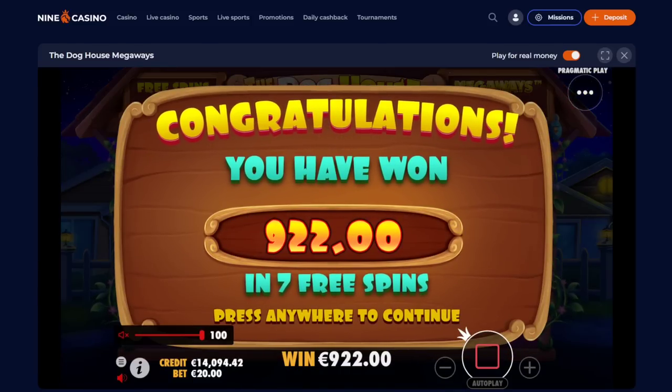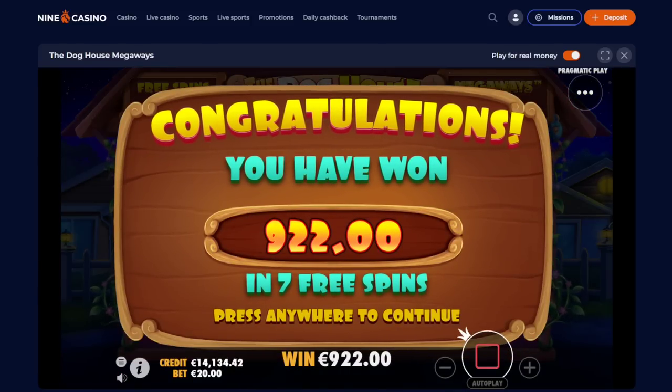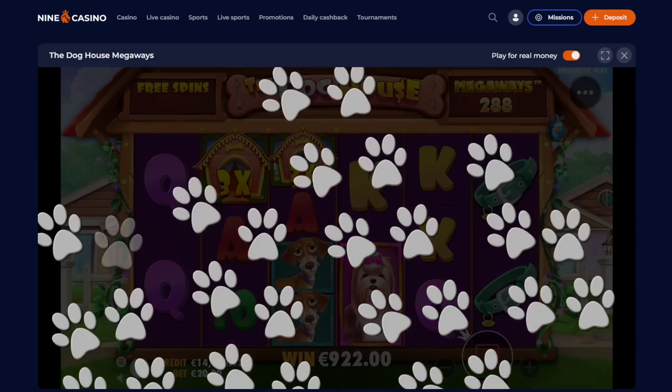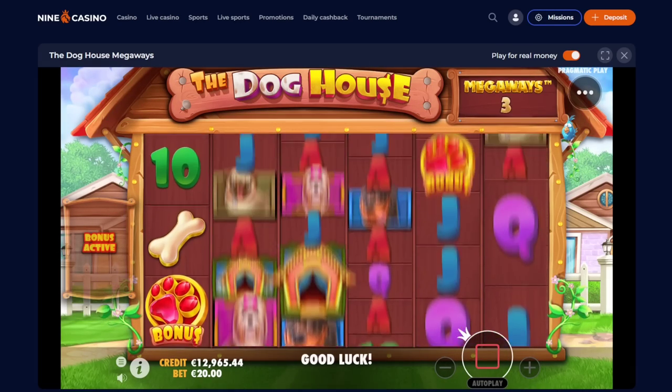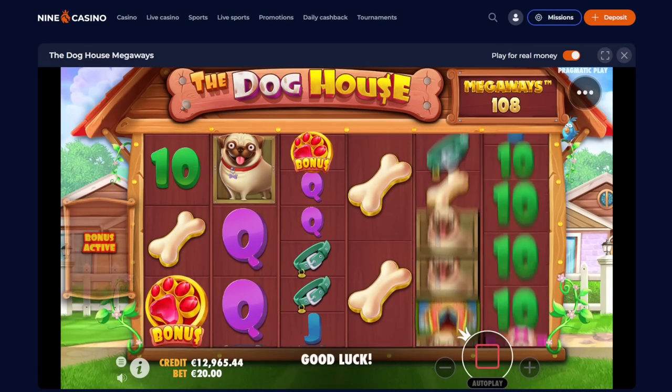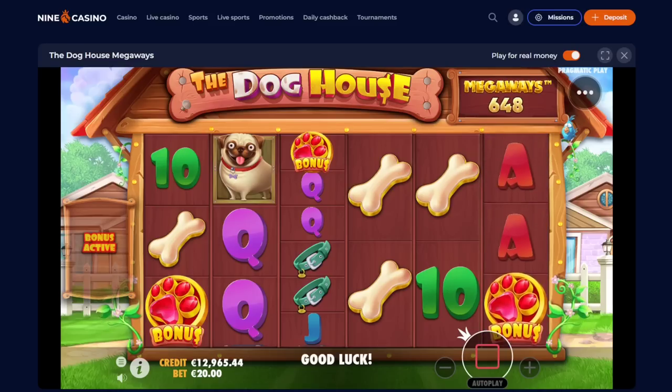Very bad start there. Let me lower the music a bit. We're gonna do another 2,000, right? Let's do another 2,000 — why not? We still have 15k. One more 2k and then we're gonna raise it. Come on, extra! No extra scatter there.